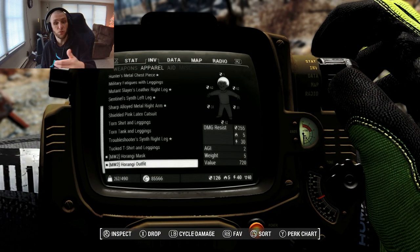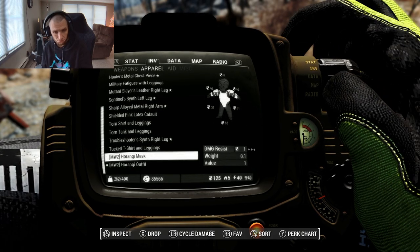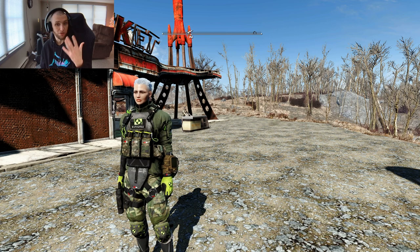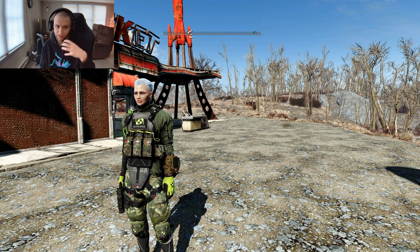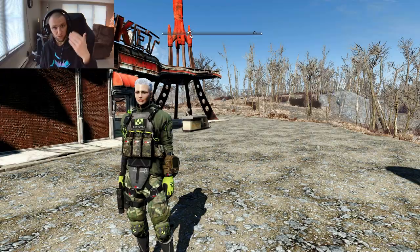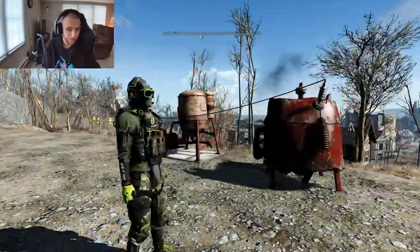The main outfit gives you two agility and has 255 physical resistance, which is a lot. You could take the mask off and totally just rock the outfit without the mask if you really want to see your character's face. I know a lot of you spend a lot of time messing with your character's face, so it's really important that the helmet and headpiece stuff is separate so you can see your beautifully crafted face that took you five hours. I don't spend five hours crafting my character's face — I put the mask on.